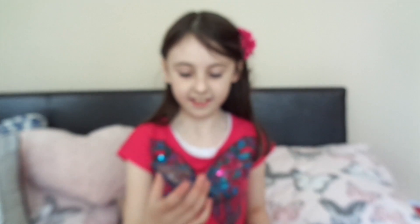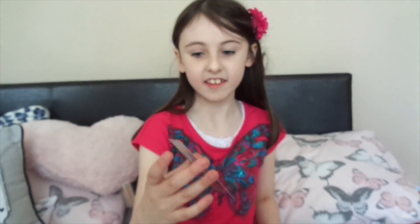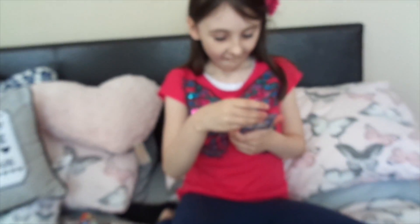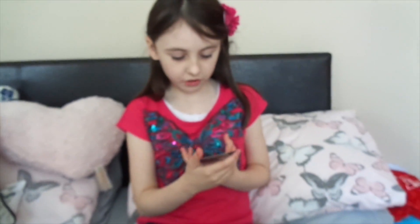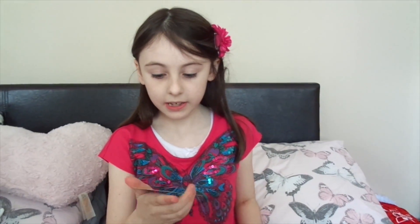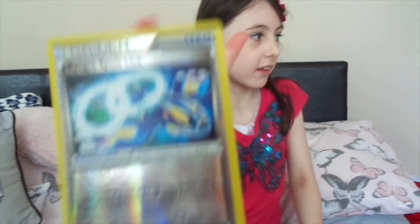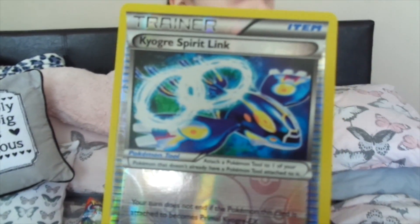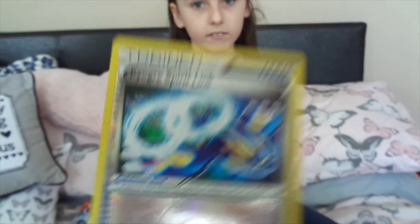This one is a really cute one — this is Lumineon, I think that's how you pronounce it — a Lumineon! Then we have got a Trainer Item — Kyogre Spirit Link! It is a Kyogre Spirit Link — lovely, that is our first Spirit Link card. I think that's a Legendary — yeah, Kyogre is a Legendary. And that is us for today's booster card video.